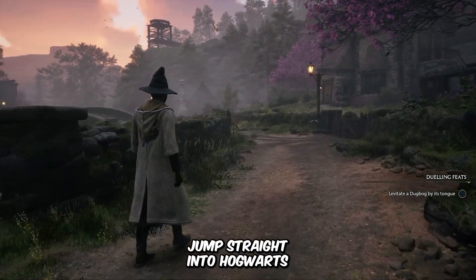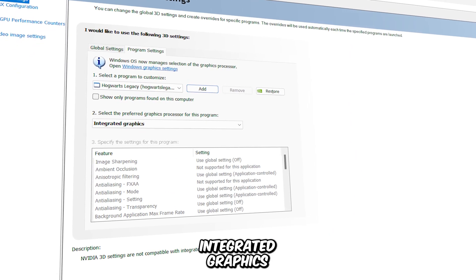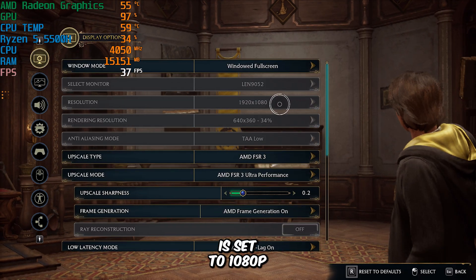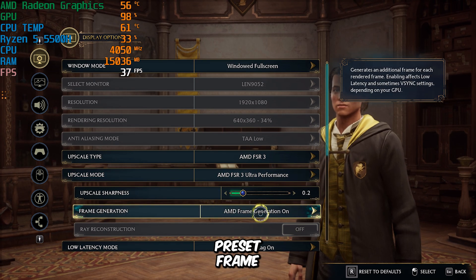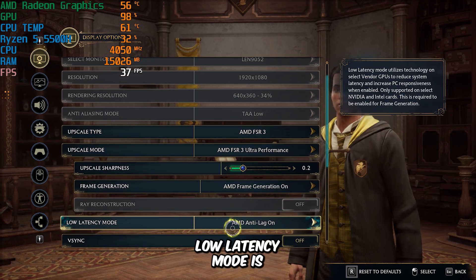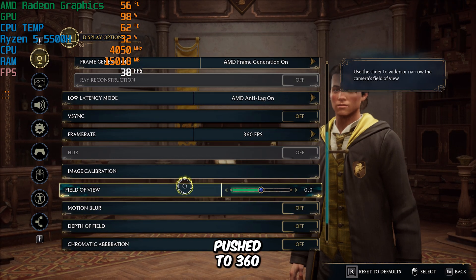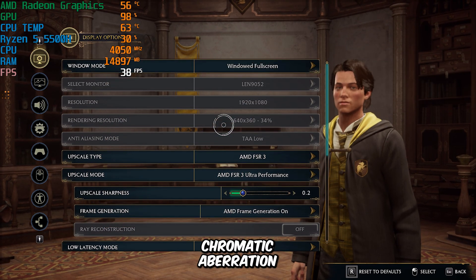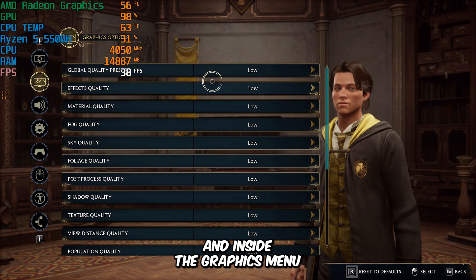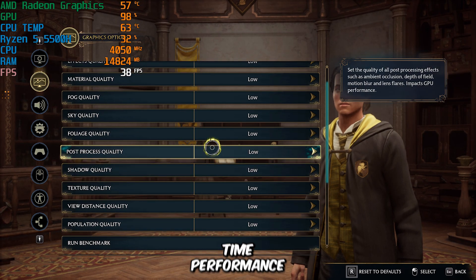Now that's done, let's jump straight into Hogwarts Legacy optimization and see how we can massively boost FPS on low-end PCs. I'm running the game on my integrated graphics. The resolution is set to 1080p. The upscaling method is AMD FSR 3, with its mode set to Ultra Performance Preset. Frame Generation is enabled. Low Latency Mode is turned on with AMD Anti-Lag. V-Sync is disabled, and the FPS limit is pushed to 360. To cut down extra load, I've completely turned off Motion Blur, Depth of Field, Chromatic Aberration, and Film Grain. And inside the Graphics menu, every setting is set to its lowest value.